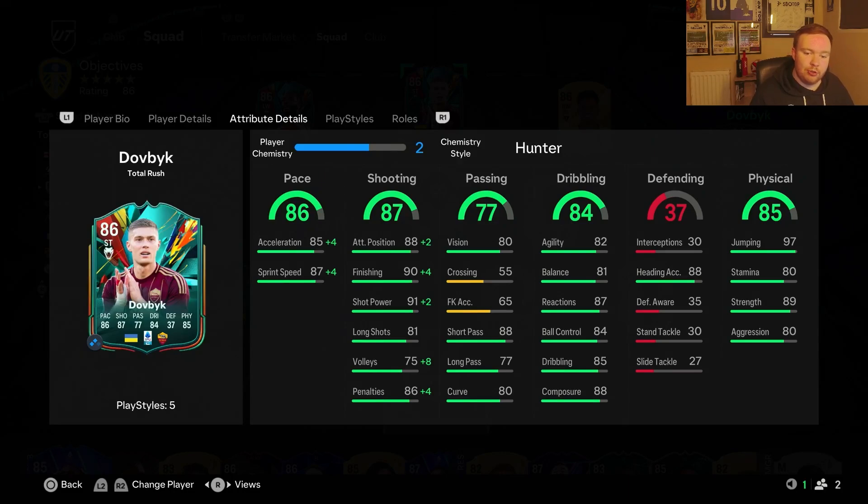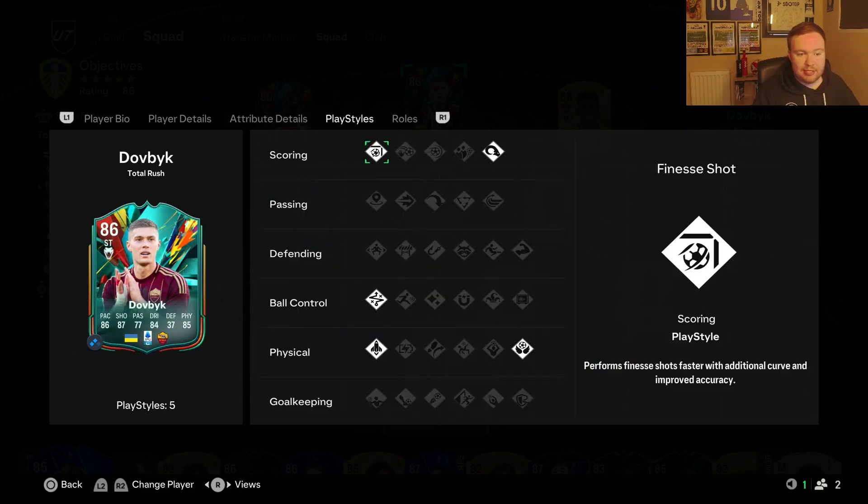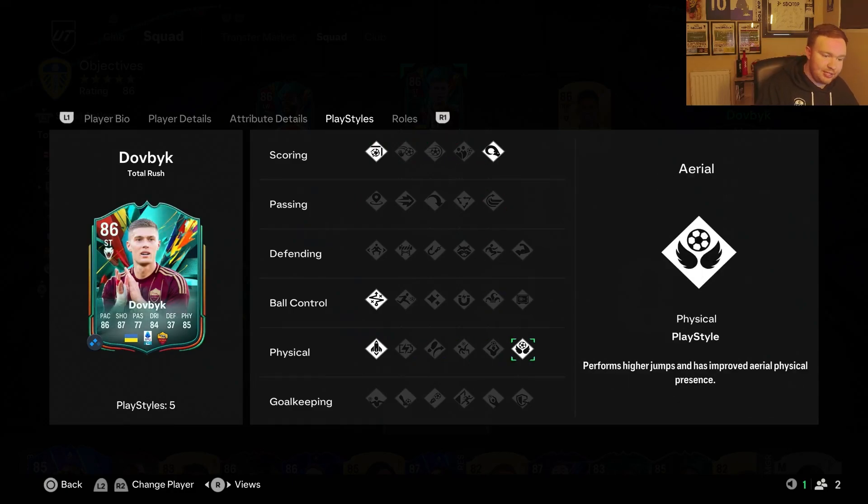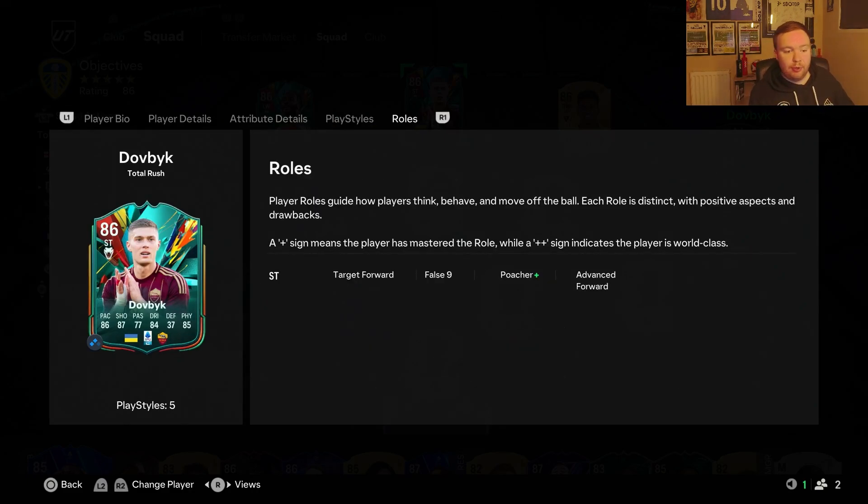Along with reactions, ball control, dribbling, and composure - I think one of the biggest things for me is that he's six foot two with 97 jumping, 89 strength, and 88 heading. He should be amazing from corners, from crosses, from goal kicks - heading it to your striker. He's also got very good stamina and aggression. His play style plus is finesse, and he's got power header, technical, quick step, and aerial play styles.